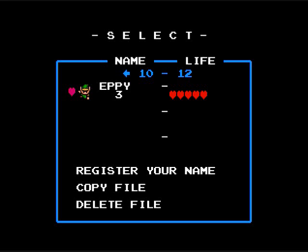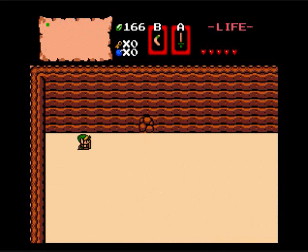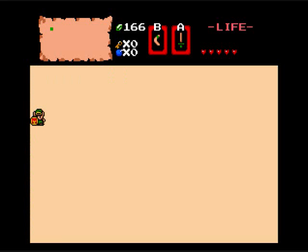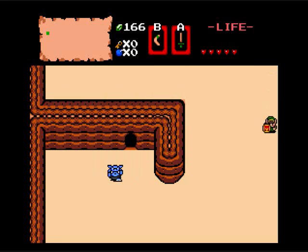We can swim now. So I'm assuming level 2 is probably near water. So let's look for a water space with maybe an entrance — that would be the best idea. In either world, we'll find one. We also need to find some bombs, too. Because that hole in the wall, or that soon-to-be hole in the wall, looks very interesting — it's basically asking to be bombed.